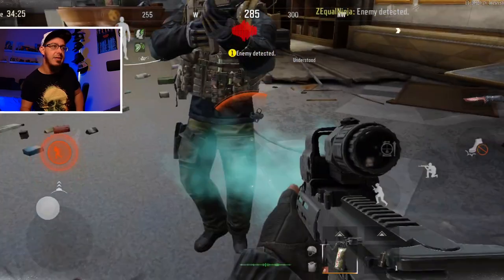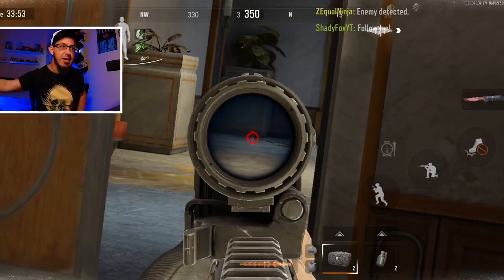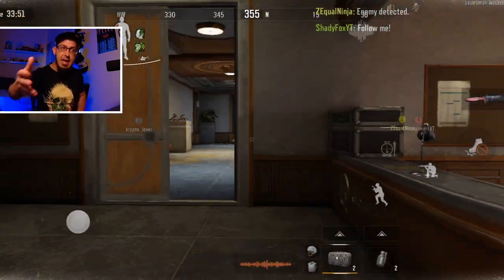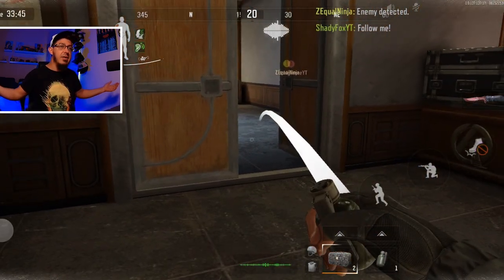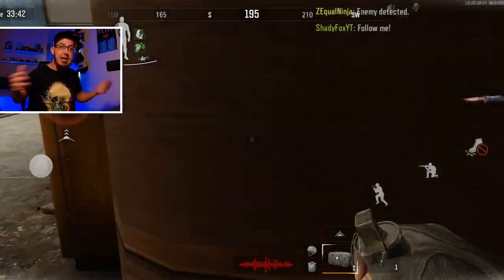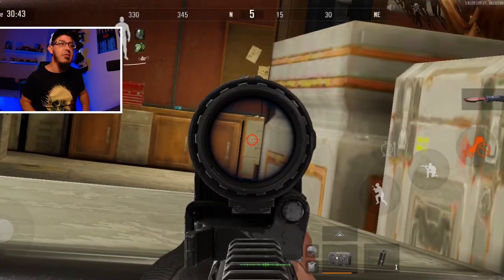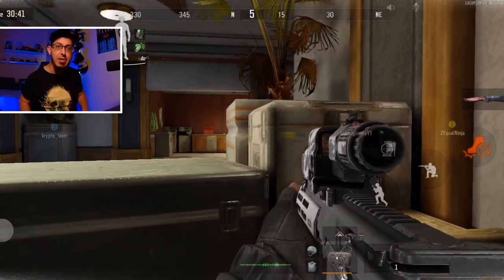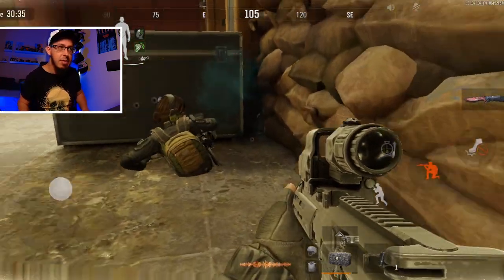Let me present you MPX 3x zoom dum-dum — and I'm not even joking, it's not a troll build. This is dum-dum next generation. Who needs the MP5? The 50-round mag for the MP5 is so expensive. If you have the MPX, it even has a faster shooting rate and you can do close-range combat with hipfire using the 3x holo zoom.